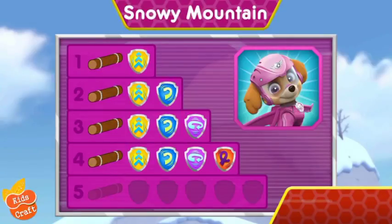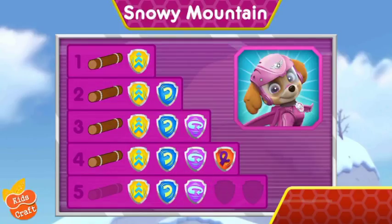Wow! You earned new badges! Alright! We collected the Speed boost! Way to go! We found the Barrel roll! Woohoo! We found the 360 spin! Way to go! We found the Loop-de-loop! Alright! We collected the Front flip!